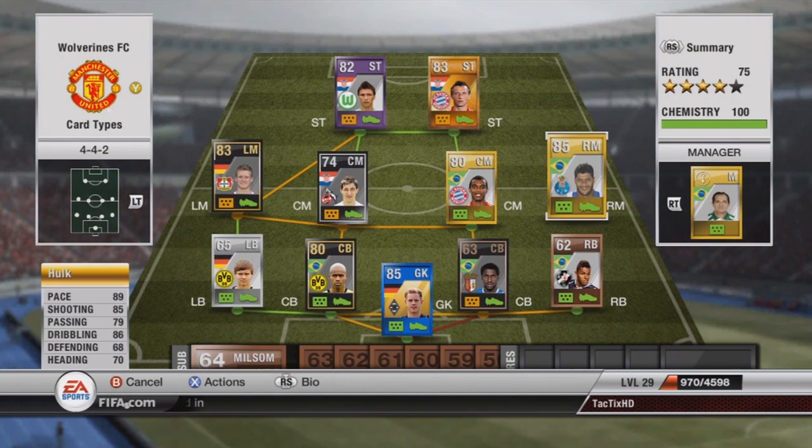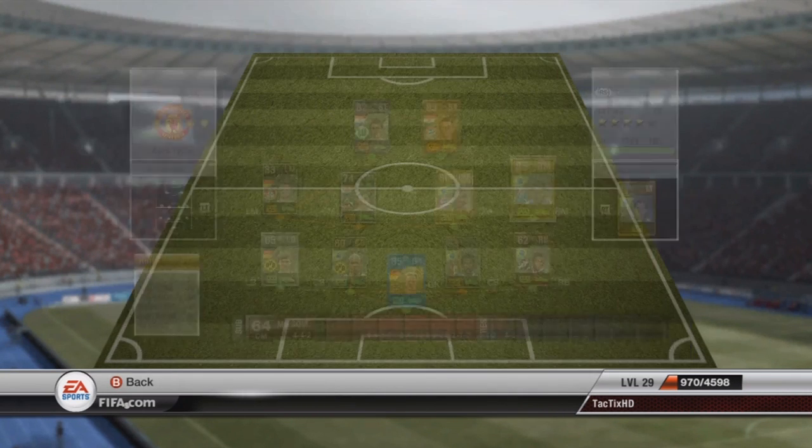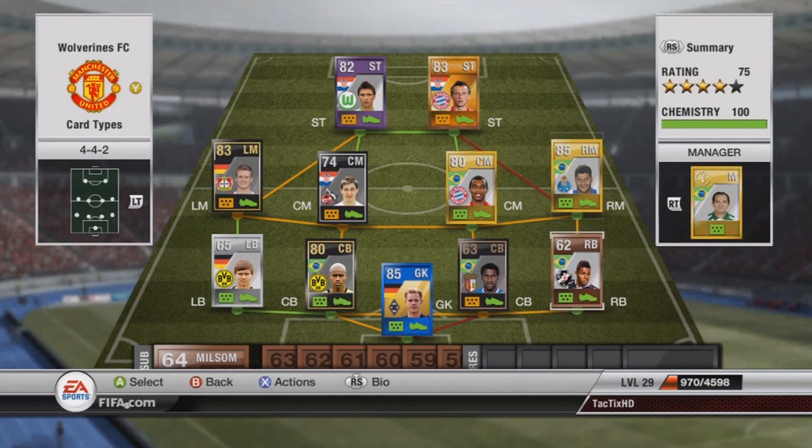At right mid I have Hulk — obviously you all know him. 89 pace, 85 shooting, 86 dribbling, really good player. 12k in the 4-4-2 as a right mid.